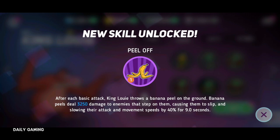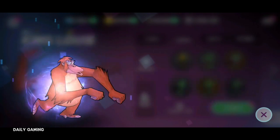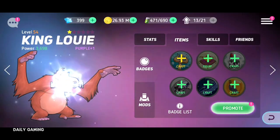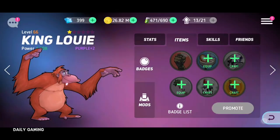After each basic attack, King Louis throws a banana peel on the ground. I wonder if it slips him over or trips him up a little bit. I'm going to keep promoting until I run out of badges and see how far it's going to take me. He's going to be the strongest character on my whole team with one star.